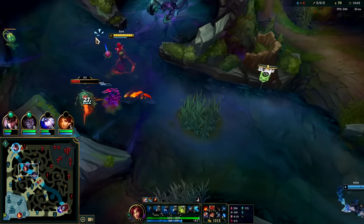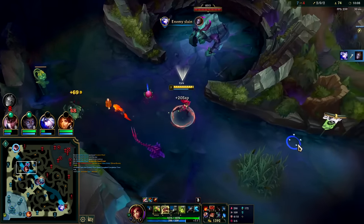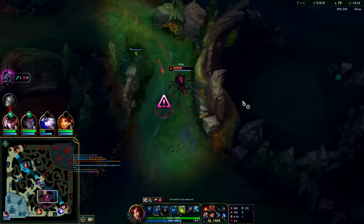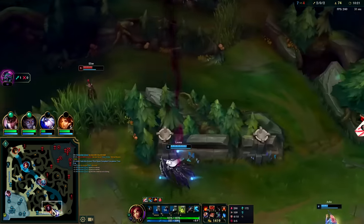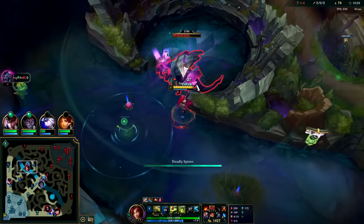Red Buff autos for the slow plus slow plants - this guy's moving 110 movement speed. My R is up so ganking would be nice, but I'm not seeing it. It's important to ping for your teammates even if you're not the jungler - ping where the enemy is, not on their head. They'll react a lot better and are less likely to mute you. Easiest Herald in the world.